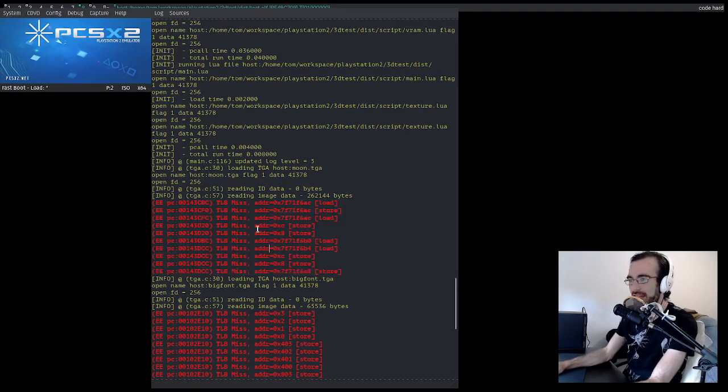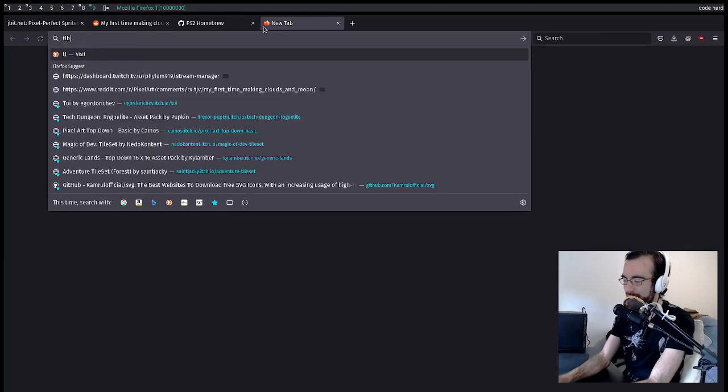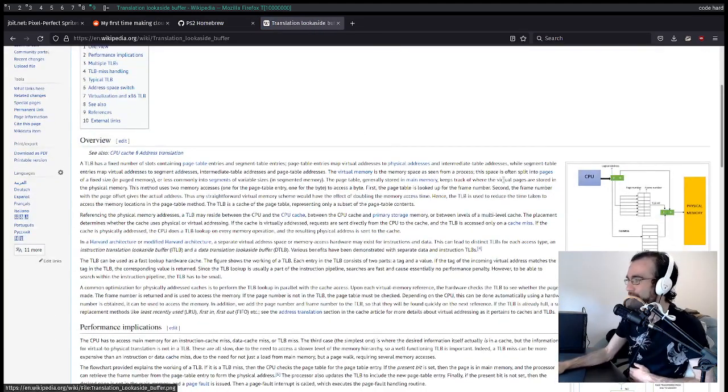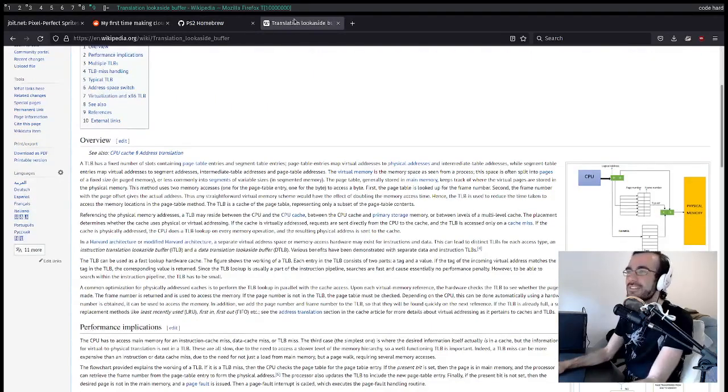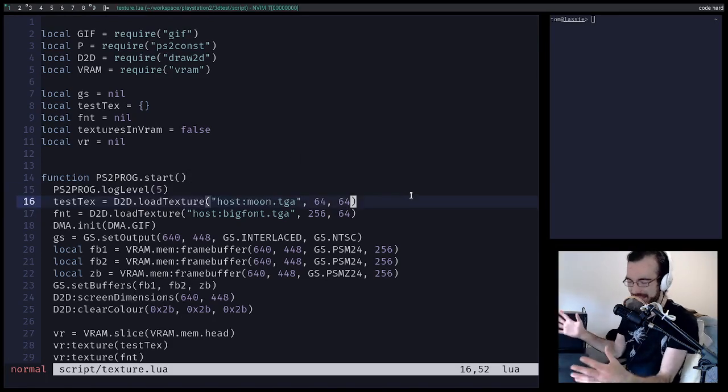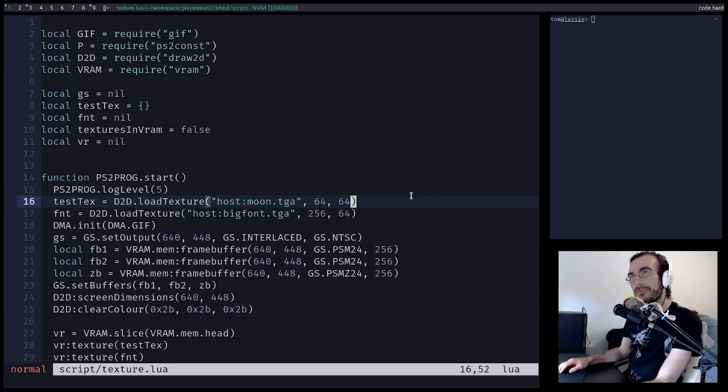What is a TLB miss? So, a translation look-aside buffer — in the context of this emulator, it means we're reading a memory address that doesn't exist. In PS2 emulator world, that gets caught at the TLB, which is a component of memory systems that allow mapping addresses into different parts of RAM. We're going to try and crack what this TLB miss is, then move on to pixel perfect sprites, and then improve our texture loading a bit.